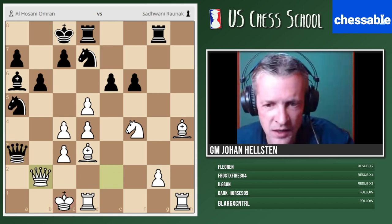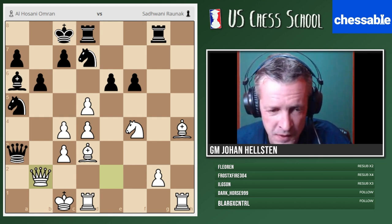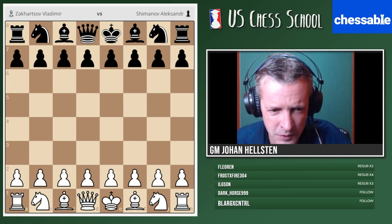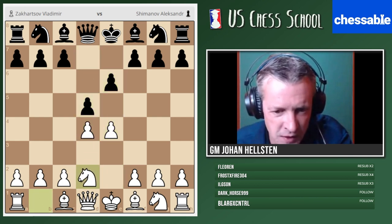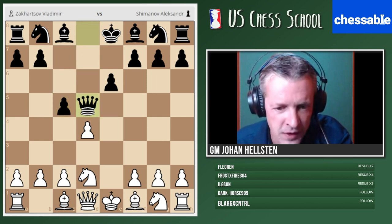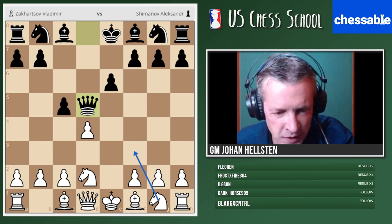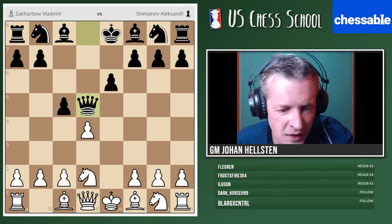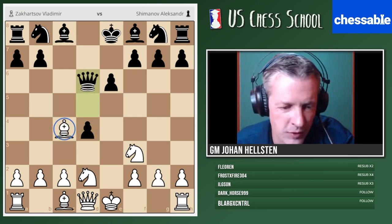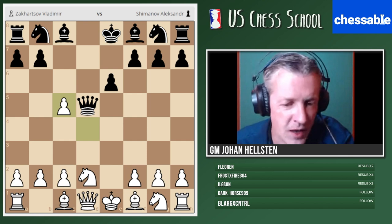Let's have a look at another opening. This was a Nimso Indian — let's now look at the French Defense. I have picked a game from two years ago — two Russian grandmasters. With the White pieces, Zaharzov, and playing Black, Shimano. This started as a French Tarrasch: ExD5, QxD5 — a very fashionable variation. Back in my days, everybody would play Knight F3, but I think it was Kasparov who started to play DxD5 here — there is a game Kasparov–Nand where they started to play DxD5, giving a swifter development with White.